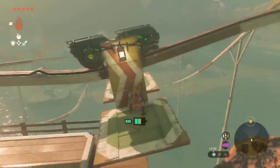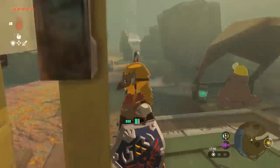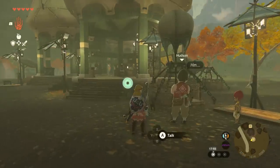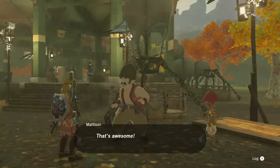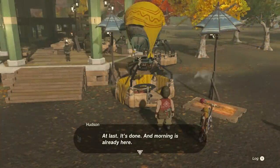Follow Matteson down, either by gliding over or using the rail yourself by paying for it at Heikey here. Once we arrive, we have to help Hudson out with this hot air balloon. We need to dye it yellow, and for that we need ten Sunderlions. They are found all over Sky Islands — I imagine you have loads of them by now. Give him ten and we'll get a lovely sweet cutscene.